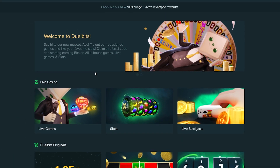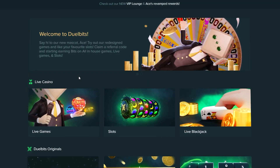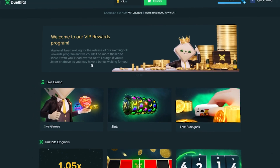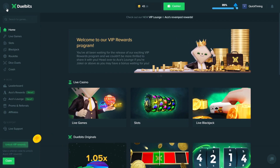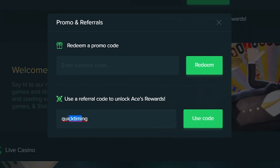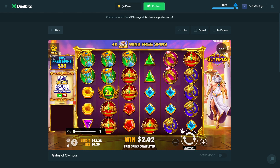Welcome back to another video — we're here on Jewel Bits doing some bonus buys on the Gates of Olympus slot. I did a Gates of Olympus bonus buy a couple of weeks ago and you guys really liked it, so let's do another one. We've got $43 in the balance for some budget bonus buys. If you want to check out Jewel Bits and support me personally, head over to promo and referrals — code 'QuickTiming' gives you access to VIP rewards. We're almost at 500 subscribers and I appreciate everyone who's joined the community.